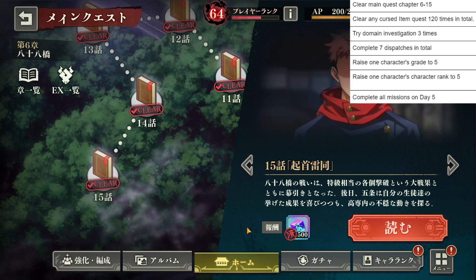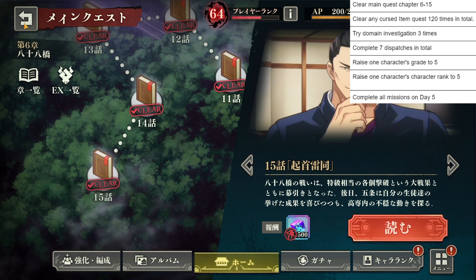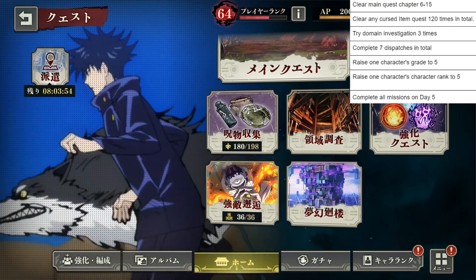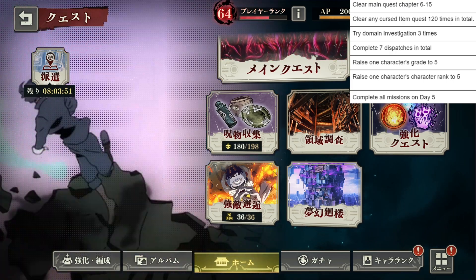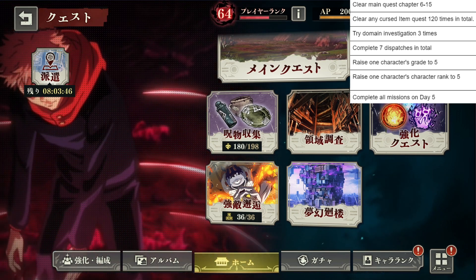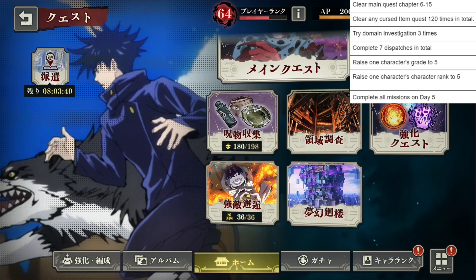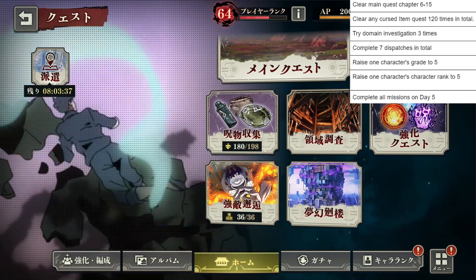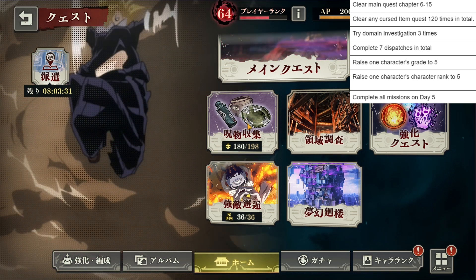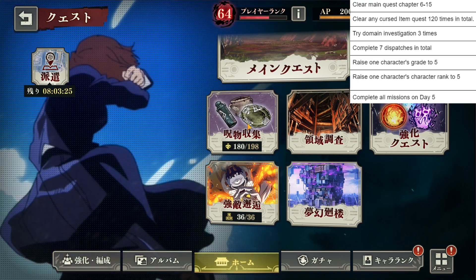The next quest is: clear any curse item quest 120 times in total. It's rinse and repeat from the last one — these are really, really easy. If you're doing this day by day, just be prepared for what to do next. It does come up, so you don't have to wait for the next day. If you've already done this in advance, it will already be completed before you even reach the day. Definitely plan ahead when you do these.